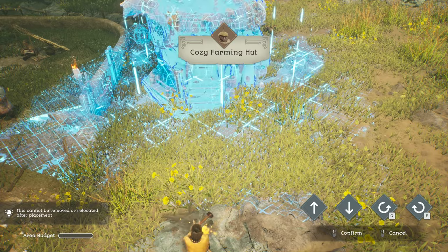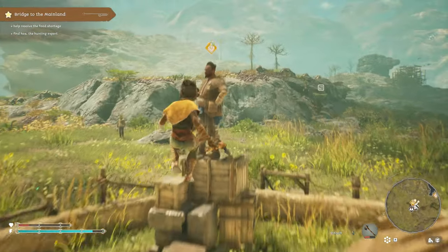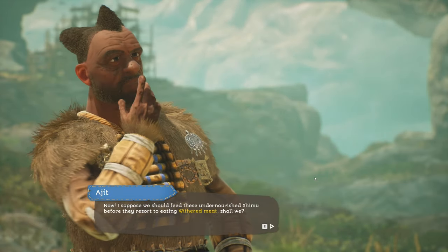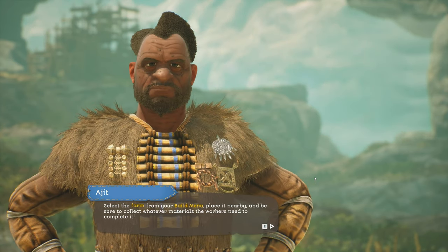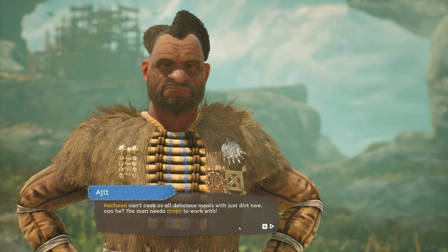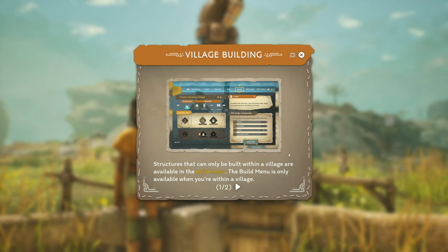So as you can see here it says build options. Let's go and talk to Ajit. Select a farm from your build menu, place it nearby. Be sure to collect whatever materials the workers need to complete it. Plant crops around the farm by interacting with the crop plot at the farm link. Structures that can only be built within a village are available in the build menu — the build menu is only available when you're within a village.